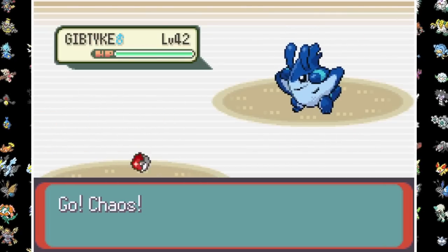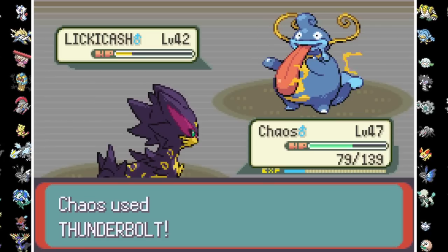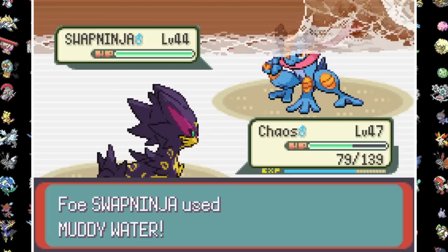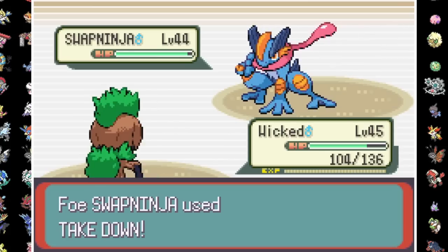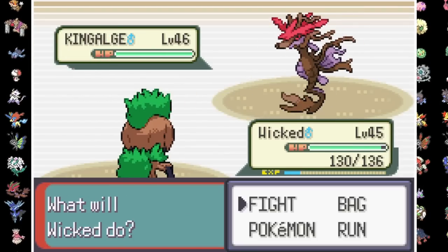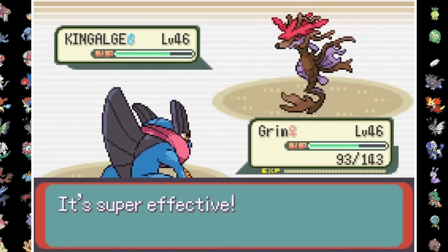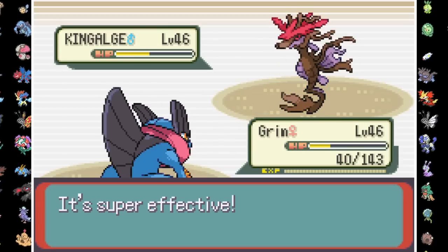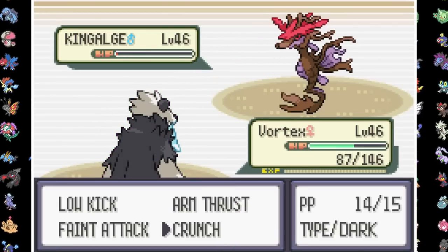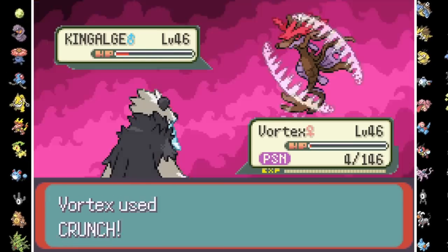Time for badge number 8. Gibtyke swiftly drops to a Fake Out-Thunderbolt combo from our big cat. Lickitcash is taken down by Thunderbolts after hitting an Earthquake and being healed. Kingster can't stand up to our lightning either. Juan has the Ground-type Swap Ninja so after misclicking Thunderbolt, Wicked swaps in and destroys our starter's doppelganger with a critical 4x effective Giga Drain. Last is the Ace King Algae, and after some Mud Shots and Crunches, Vortex's Bear Goro hangs on through Sludge Bomb plus poison damage to pick up the win with Crunches. The Rain Badge is ours.